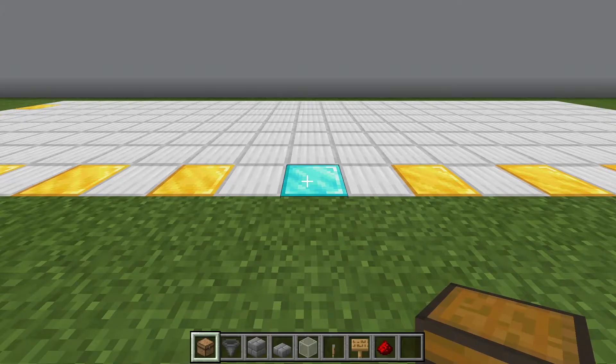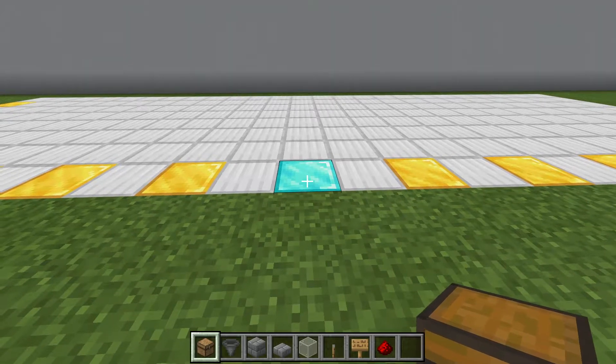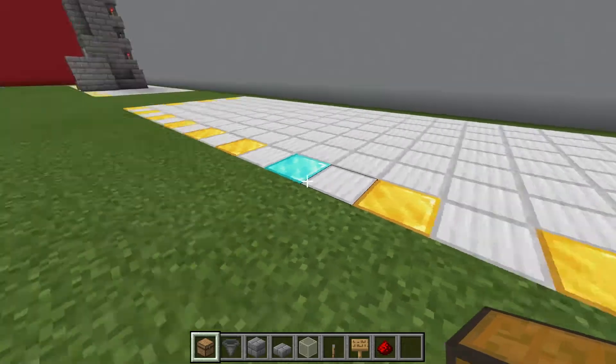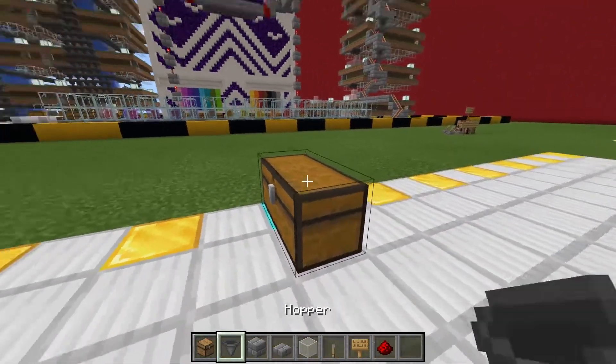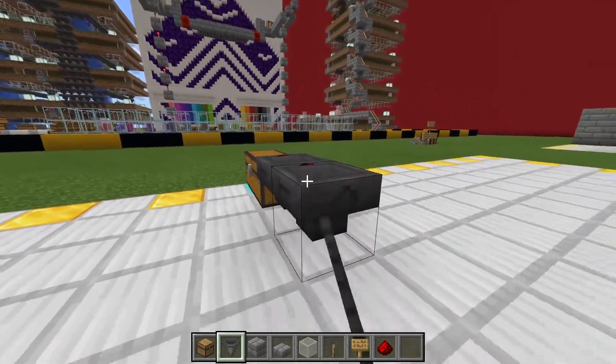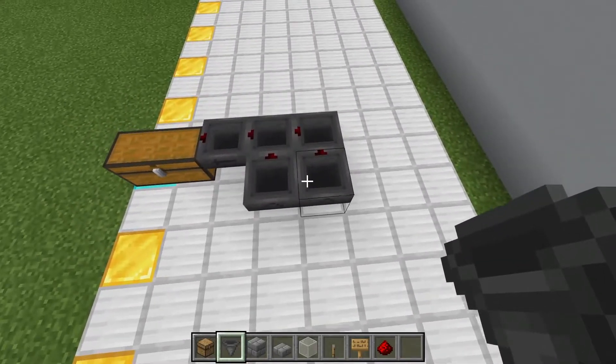Once you figure out where you're going to place the farm, you need to figure out the middle. The farm will be 25 blocks wide, so on the 13th block we need to start. As this is the middle, I'm going to place two chests like that. I'm going to grab the hopper, place three hoppers into each other and then two hoppers into each other like that.